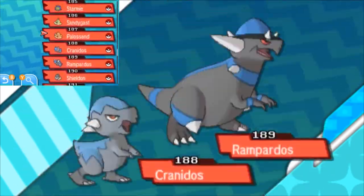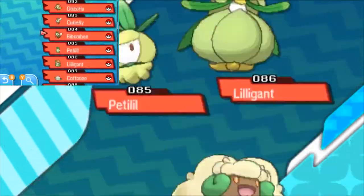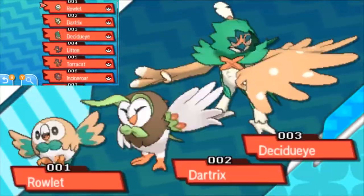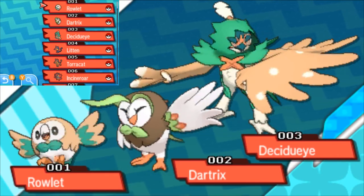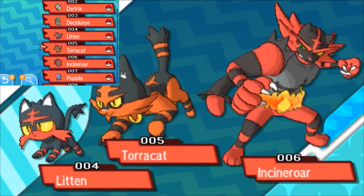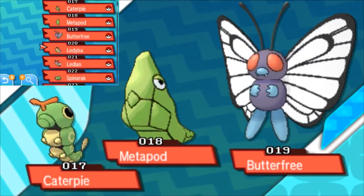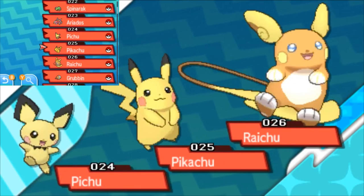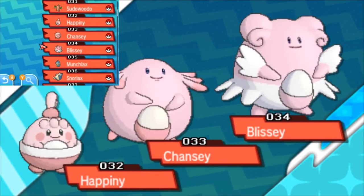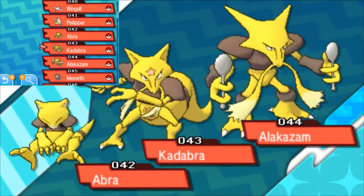Go back to the very top. Sorry about that guys, that was my phone. You've got the Rowlet line, Litten line, Popplio line, Pikipek line, Yungoos line, Rattata line, Caterpie line, Ledyba line, Spinarak line, Pichu, Pikachu, Raichu, Charjabug, Vikavolt, Bonsly, Sudowoodo, Happiny, Chansey, Blissey, Munchlax, Snorlax, Slowpoke, Slowking, Wingull, Pelipper, Abra, Alakazam.